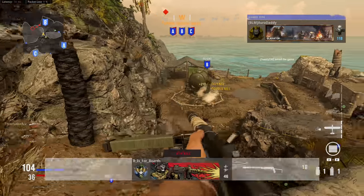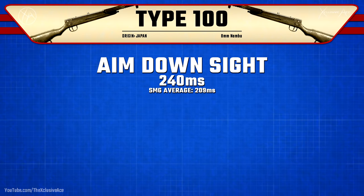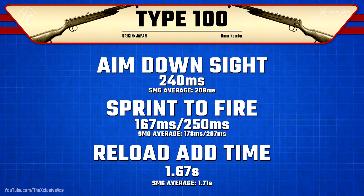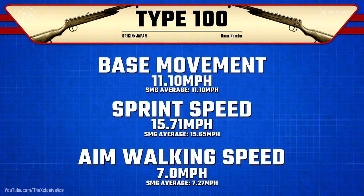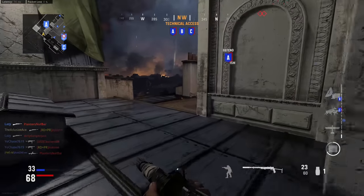Moving on to handling stats: aim down sight time is a bit on the slower side for an SMG at 240 milliseconds, however sprint out times are a little faster than most SMGs at 167 milliseconds. Reload add time is right around average for an SMG at 1.67 seconds. Mobility is just solid across the board — basically right around average for an SMG, which is a good thing because SMGs move quite fast. That wraps up the base stats of the Type 100.